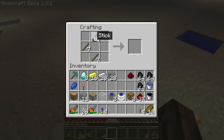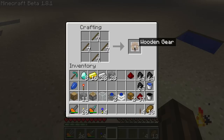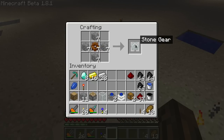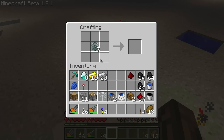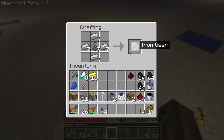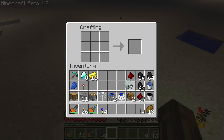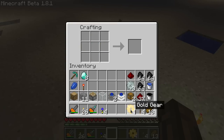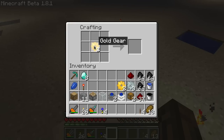Start with your sticks and you're going to make 7 wooden gears. Then upgrade those to stone gears. Then you have to upgrade all those to iron gears — yeah, it's starting to get expensive. Keep 3 of the iron gears. Then the remaining 4 you'll need to upgrade to gold gears. Keep 2 of those.